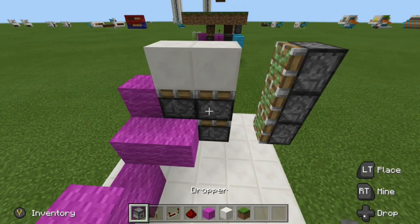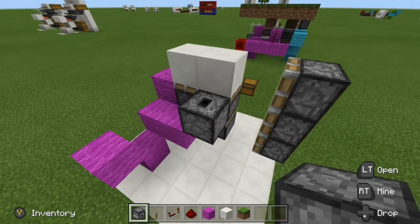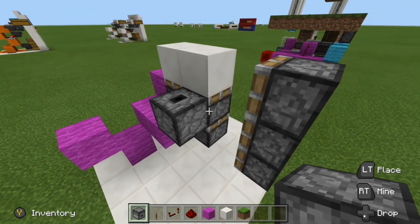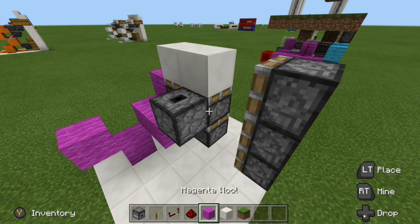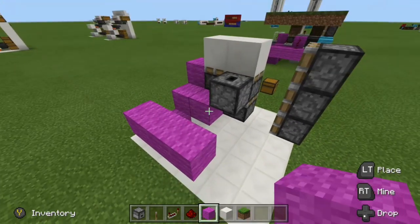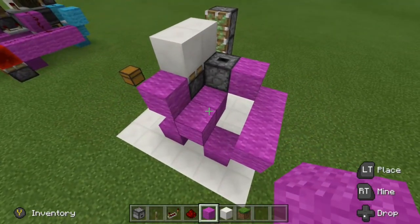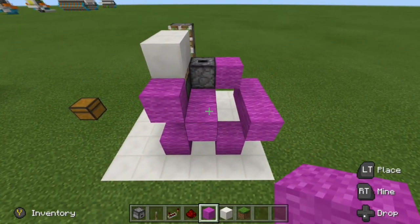Come around to this side, place a block right here, and against this top piston go ahead and grab your dropper and place it facing up. The position of the dropper doesn't matter — we just want it against that top piston right there, and you'll see why in a moment. Grab your blocks once again, come two blocks over from this one, then a block right against the dropper. There are the blocks all set up.